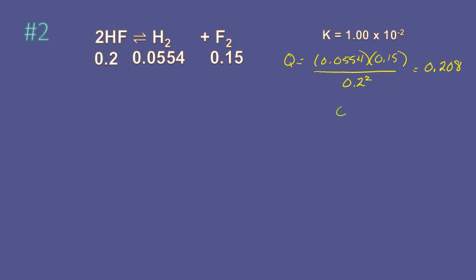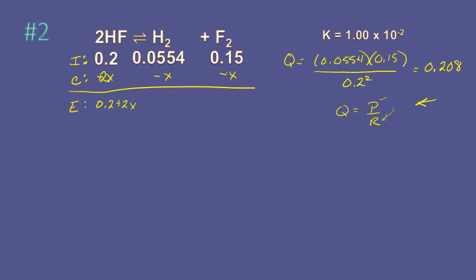Q is greater than K, and Q is products over reactants. If Q is greater than K, that means we have too much product, so we have to shift towards reactants. The change means this is going to gain 2X. This is going to lose X. At equilibrium, we have 0.2 plus 2X, 0.0554 minus X, and 0.15 minus X.